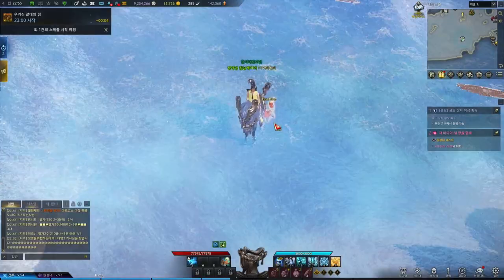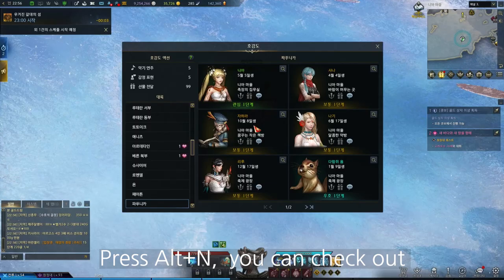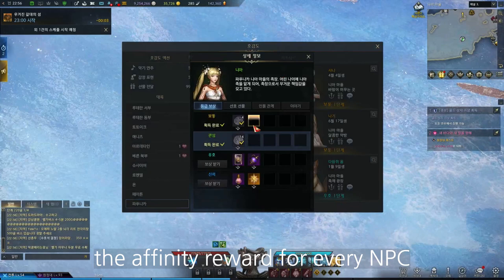Or you can press Alt+Y to open the auction house page directly. Normally, the materials for enhancing are popular to sell. Press Alt+U and you can check out the rapport rewards for every NPC.